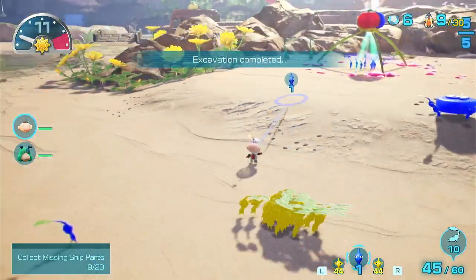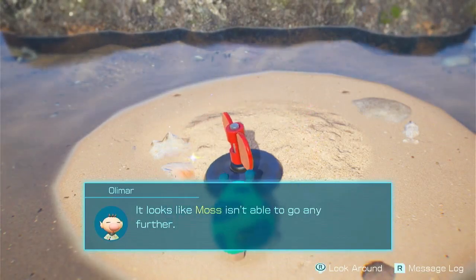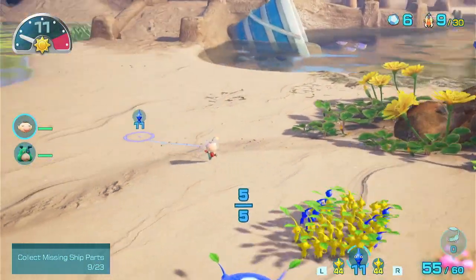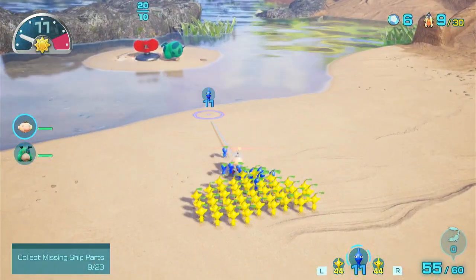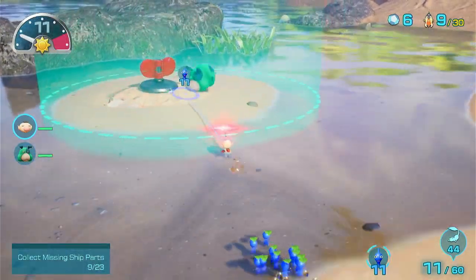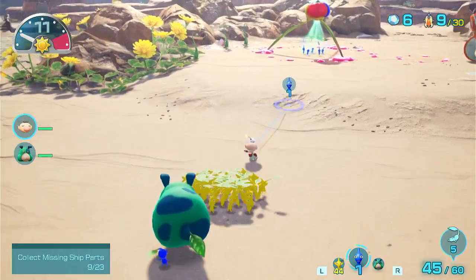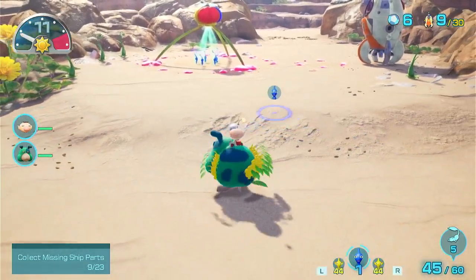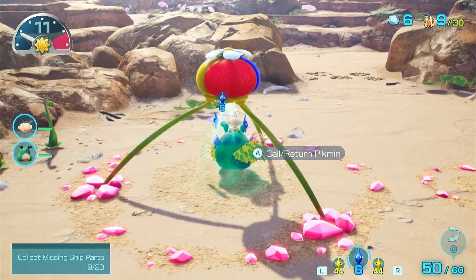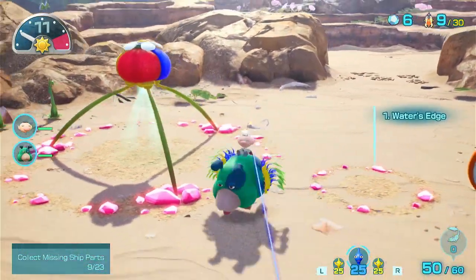We also need to reset our Pikmin type stuff. Moss can't carry it across the water, but now I know. Moss looks a lot stronger now which is good. We also need to get that Flarlick — forgot about it. Just to be able to change our Pikmin numbers would be good. There's probably a bunch of stuff up that way as well, but we need to find a way up first.